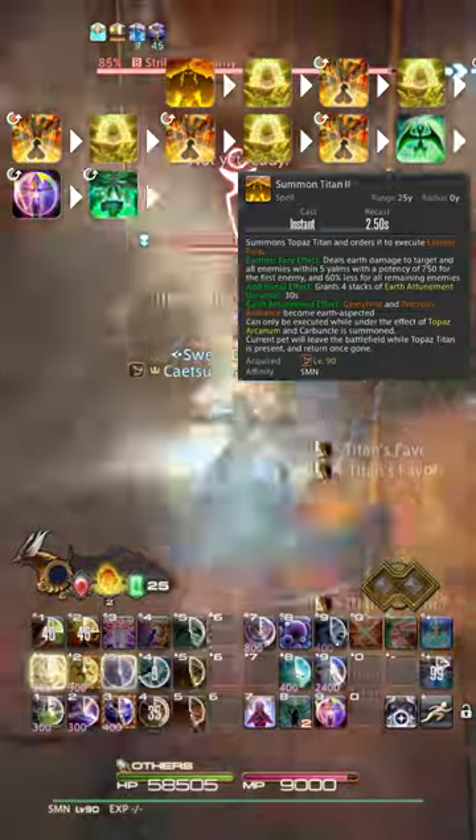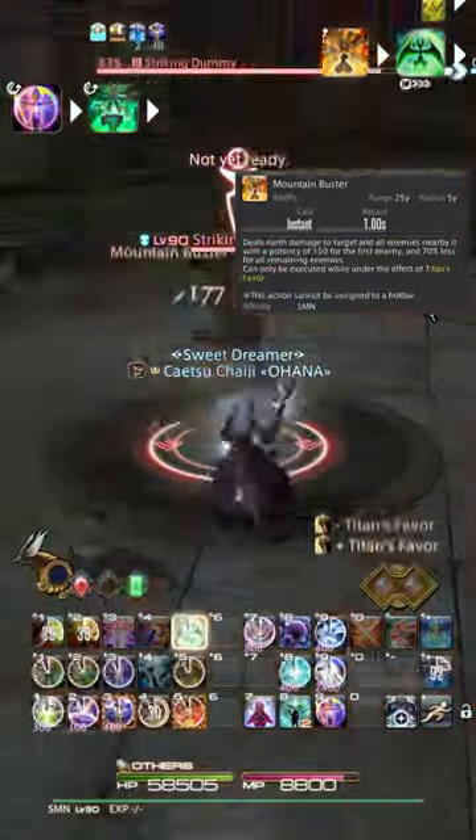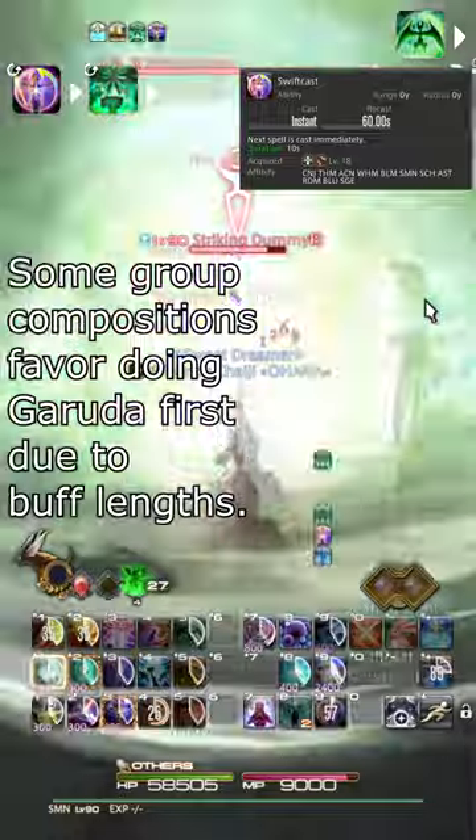Then summon Titan, followed by 4 sets of Topaz Rite and Mountain Buster. Summon Garuda weaving Swiftcast and finish with Slipstream.